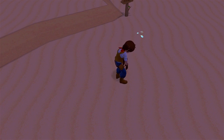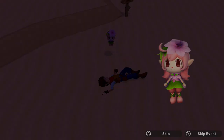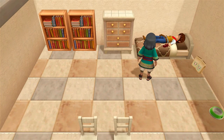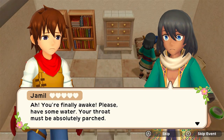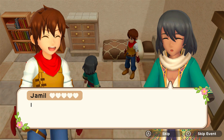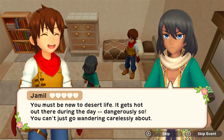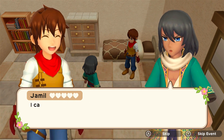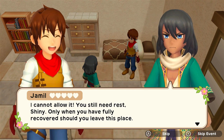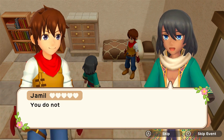What the hell, what's going on over here? I'm in some random house now. Where the hell am I? Oh — you're finally awake. Please have some water, your throat must be absolutely parched. You collapsed outside the village, I couldn't very well leave you lying there so I carried you to my home. My name is Jameel — and your name is? It's a pleasure to meet you, Shiny. I'm so relieved you've awakened. You must be new to desert life, it gets dangerously hot out there during the day. You can't just go wandering carelessly about. Did I really pass out under a tree? I didn't see a tree there when I passed out.